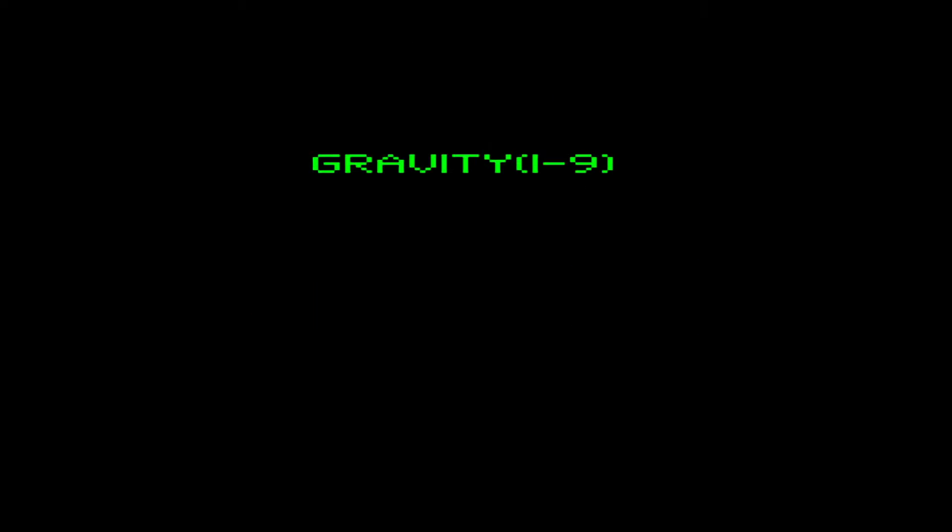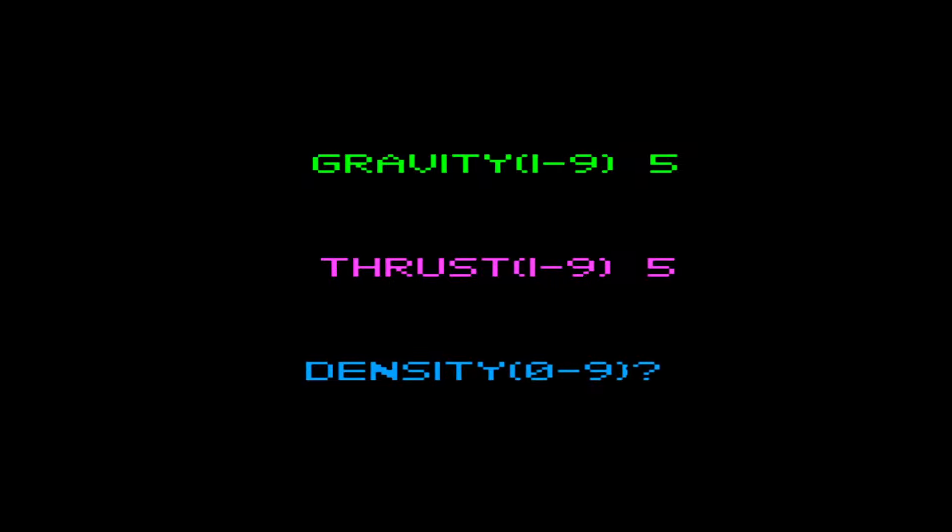Let's press space to get into it. We get to set a variety of parameters here, like gravity. Let's do middle of the road — 5. Let's do thrust and density at kind of middle numbers too — 5.